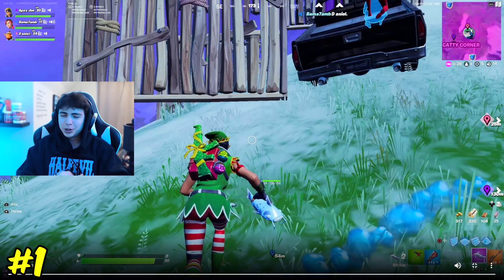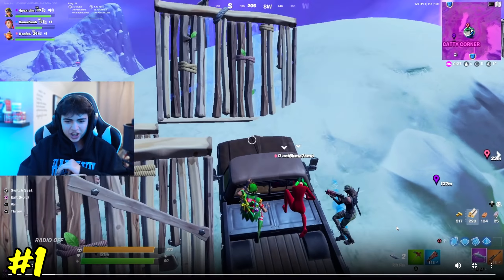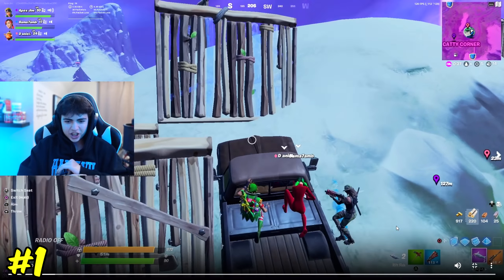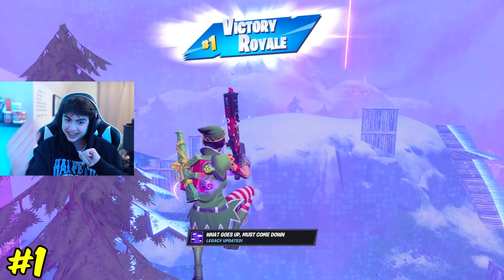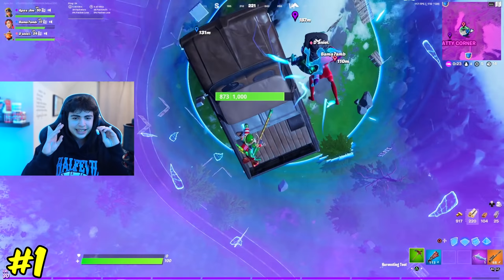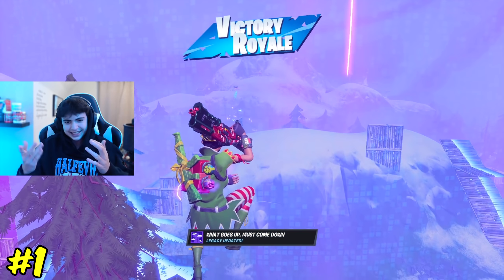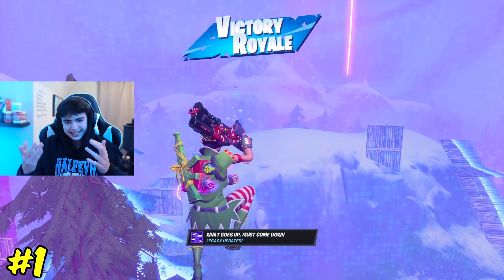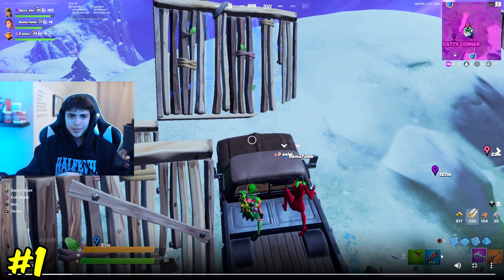Now for number one — just watch it. He gets in the car and rifts it. The guy also rifts. He ends up gliding down, hits the car which cancels his glide, and hits the guy he rifted out of the air. Not only does he hit the car rift shot and cancel his glide, but he also rifts the other guy and hits him out of the air. He went into storm and everything. Great job Apex Gym — that was a great shot.